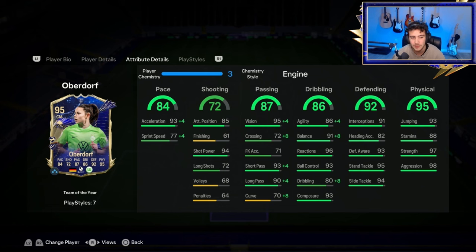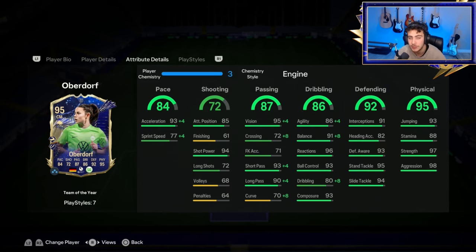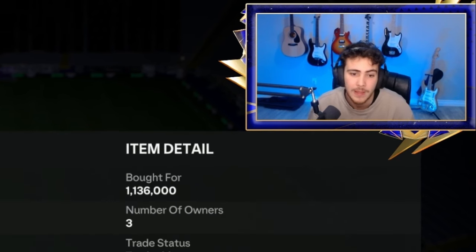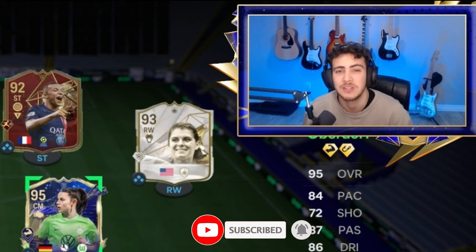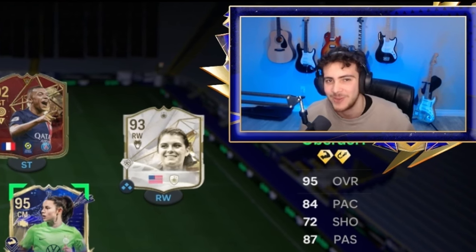Other than that, this card is absolutely incredible. I 100% highly recommend — if you packed her on tradable you should be very happy, even if she's the 'worst' Team of the Year pull. A Team of the Year is a Team of the Year. In five games in champs, she had six goals and six assists — at least two goals were penalties, but she earned them herself. Her passing and positioning are incredible and she was the difference maker in close games. She also has Press Proven which helps on the ball under pressure. I hope you enjoyed the player review — let me know your thoughts, if you're going to try her, or what player you'd like me to review next. Have a good one and best of luck on your Team of the Year packs!